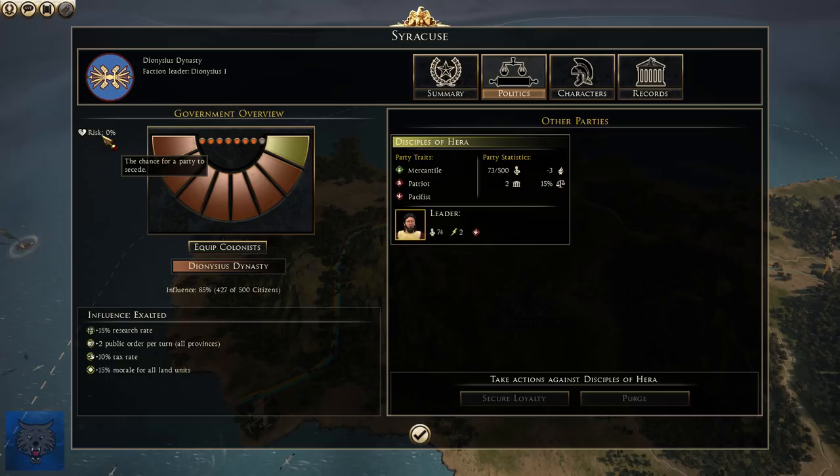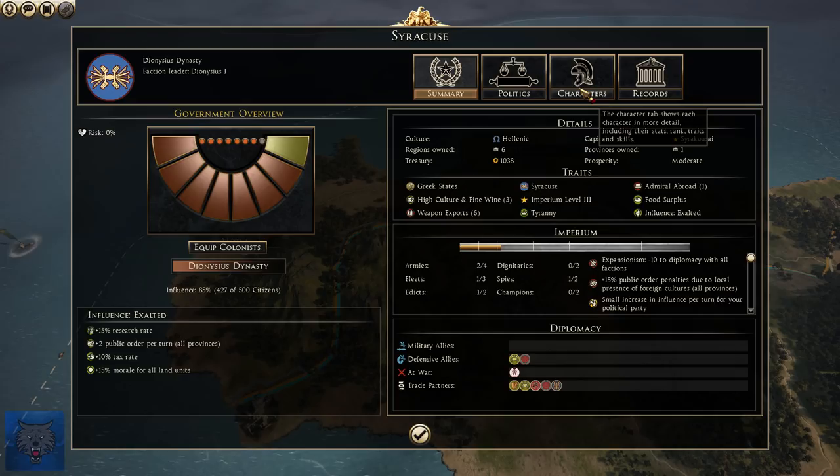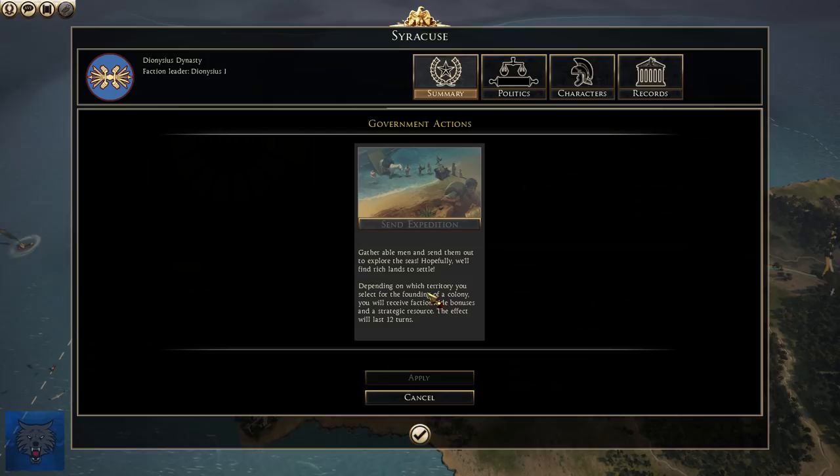Basically, here is your loyalty, and you can either secure it or purge it, and you need to keep an eye on it, otherwise civil wars can happen. The chance of a party to secede is 0% — I completely neglected this in the first episode because I didn't realize it was that much of a concern, but I will need to keep an eye on it. I'm sort of used to Total War Attila. I do want to equip colonists at some point — these are some of my government actions. We can send expeditionary forces, which is one of the unique mechanics as Syracuse.